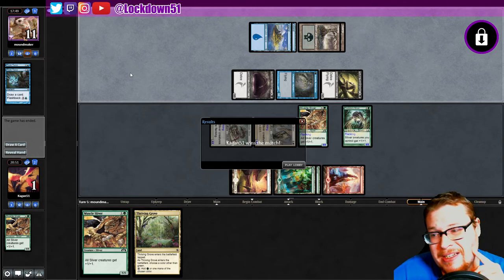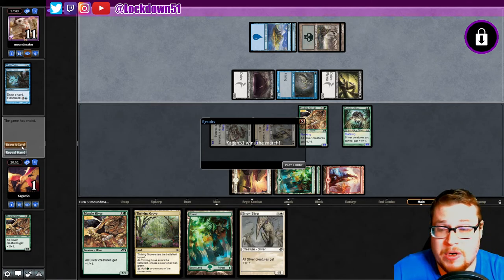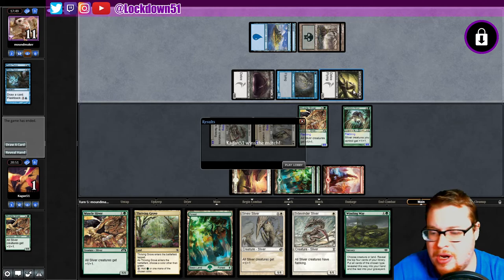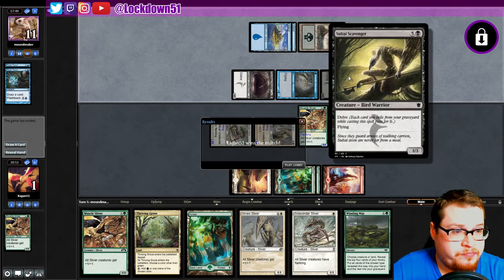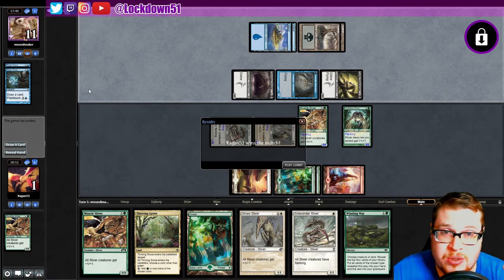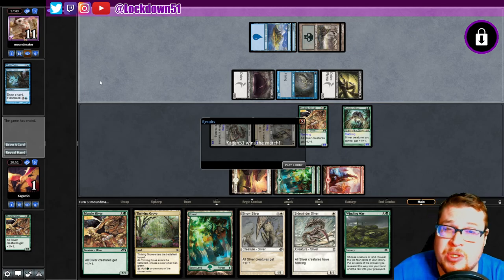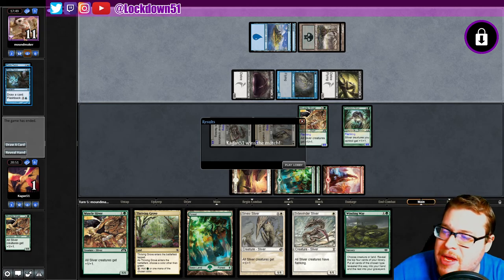I don't know what to think about that. If you knew you had to dig, might as well keep back a blocker — they expected me to chump block but we had another lord in hand they didn't know about. Let's see what our card draw would have been: a Forest and then walking into a Sinew Sliver. Close game — GGs! Some interesting new tech with Sultai Scavenger and Think Twice. Ghastly Demise was really interesting. If you liked the video and enjoy Slivers, leave a like and comment below — stay tuned for more Pauper Slivers on Friday, uploading every day at 12 o'clock Eastern Standard Time!